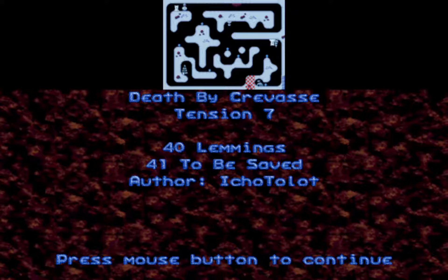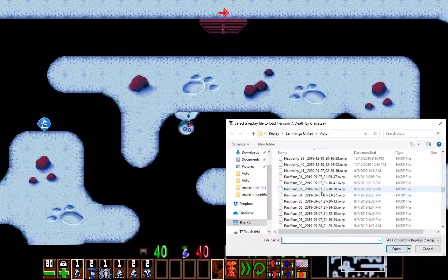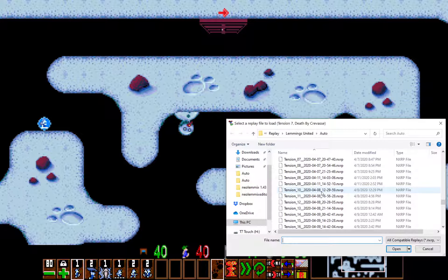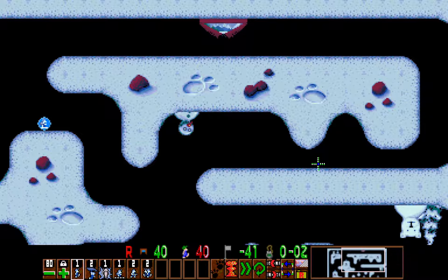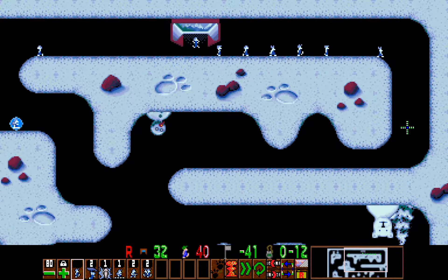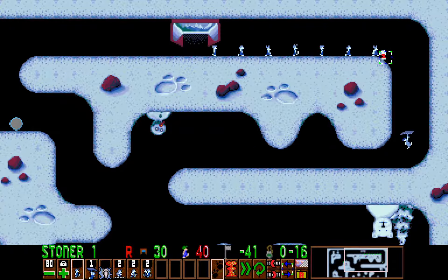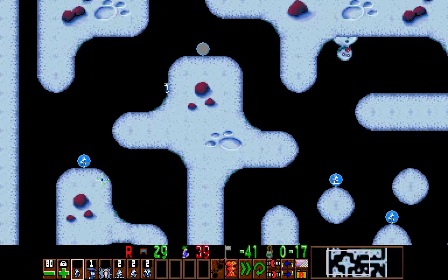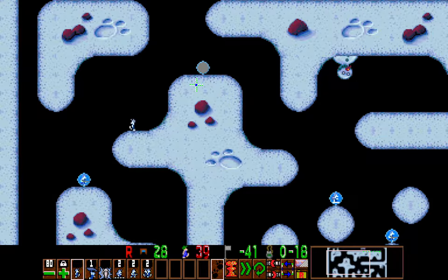Next level, Tension 7, Death by Crevice. And if I'm not mistaken, this was one of Icho's contest entries. But I was pretty much not around at the time of that contest, and so when I was playing through the United pack this was the very first time I saw this level. But even then, I always figure out levels on my own first before watching solutions. So with the second lemming I assigned him a walker. I assigned a glider to the first lemming walking to the right. And with the lemming behind the glider, I stone him so that turns back the crowd. So this lemming that is walking to the left, he proceeds to pick up the pickups, which were a platformer as well as a fencer.